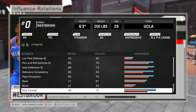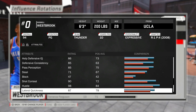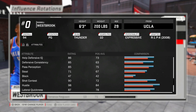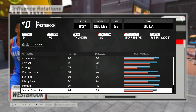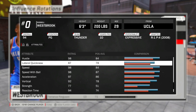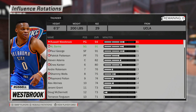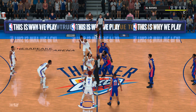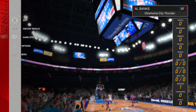Steel is at 71, block is at 47, shot contest is 9. He's a pretty good defender in this game. Lateral quickness, 87. 98 speed. Those are the main stats we're worried about. So what we got to do is go into NBA 2K18 MyCareer, and once we are on the defensive end, we can check Russell Westbrook's stats.